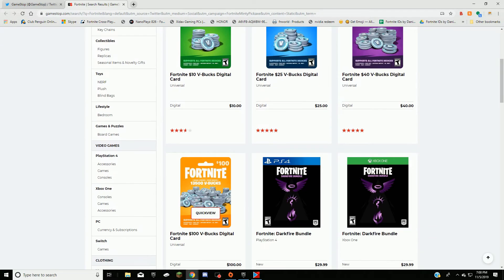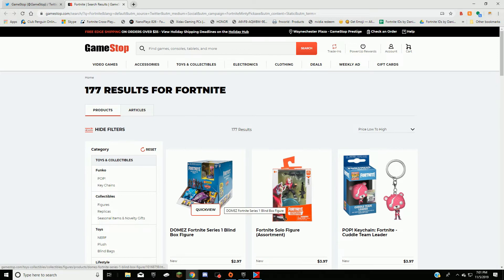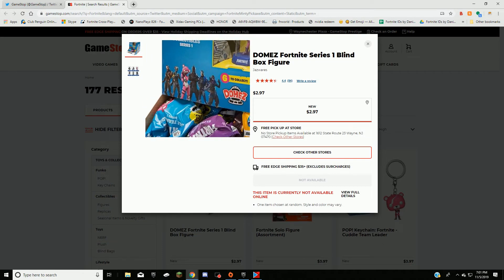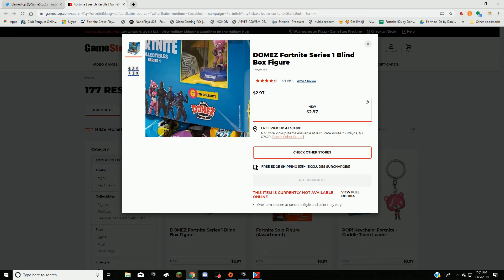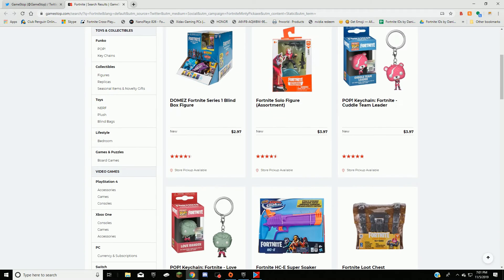They also introduced brand new V-Bucks cards coming out tomorrow. But mainly we're looking at how to get the lowest priced item. So we do low to high and we see there are these Domez figures — pretty much just a random collectible. You can get any of these guys in like this form, and it'll only set you back $3. Then when you check out, while supplies last, you can get yourself the Merry Mint pickaxe.